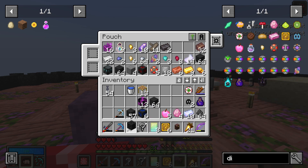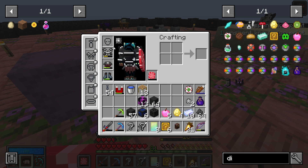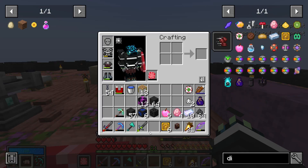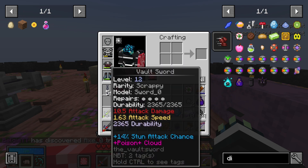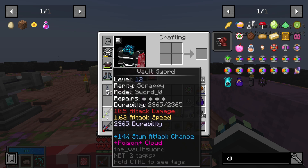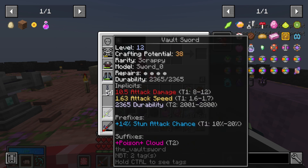We also got a vault sword and vault axe, which we're going to roll. Let's do the ores afterwards. Let's take our magnet off — my helmet broke, I did not know that. We'll have to replace that in a second. Let's also do the relics to see if we get anything — we didn't. The new axe has 10 attack damage, 14 stun attack chance which is kind of good, but less durability and less attack speed. It does have a poison cloud though.